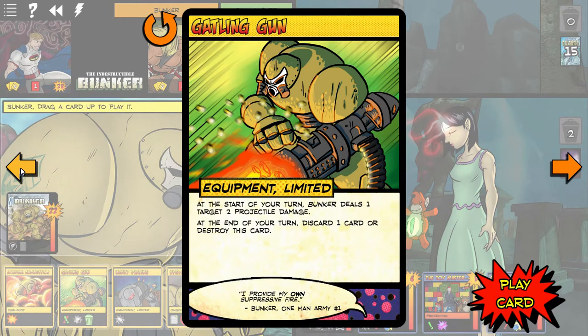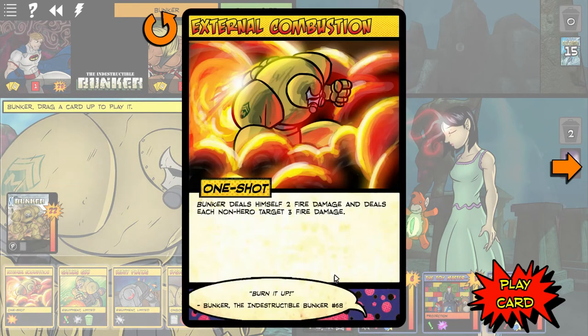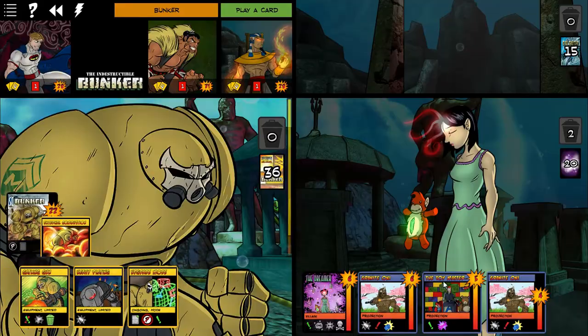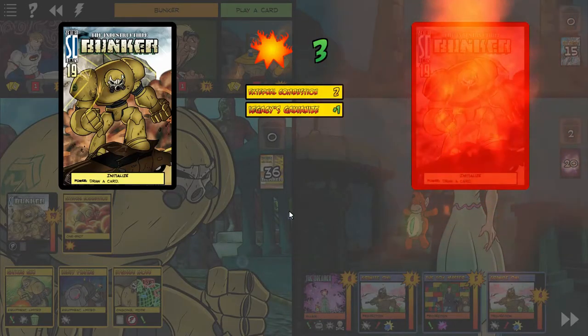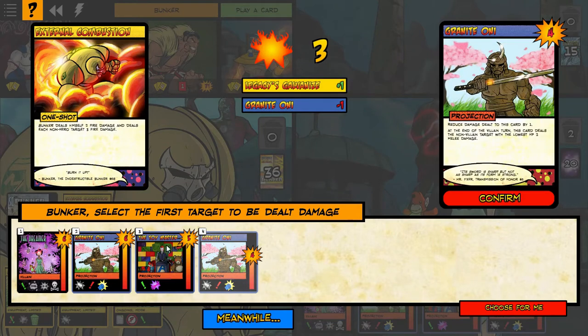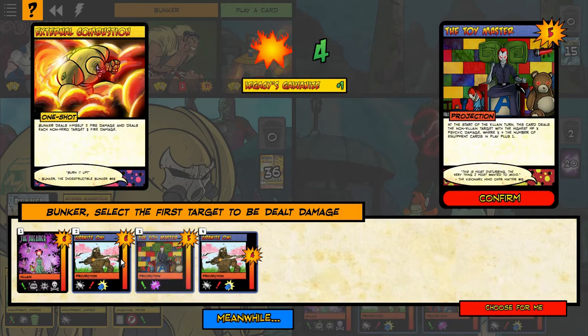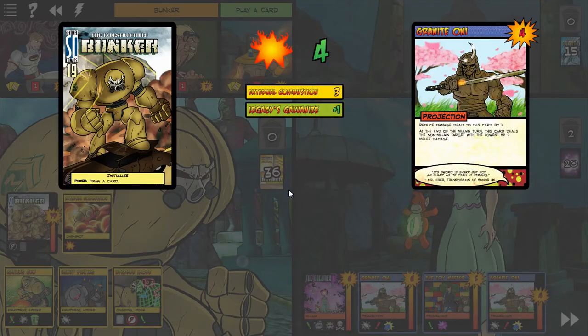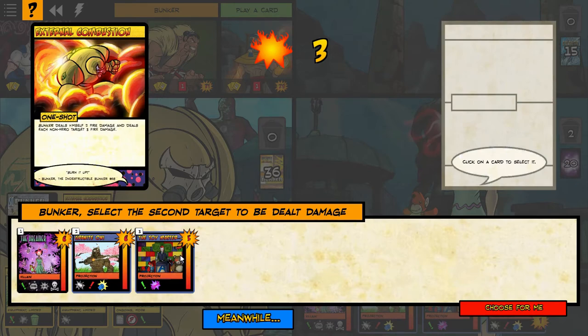There's a good card here — I can deal myself two damage, and then deal each non-target three damage. You do damage to yourself unfortunately. But that's okay, because now I can hit Granite for four, because Legacy gave me a plus one bonus.